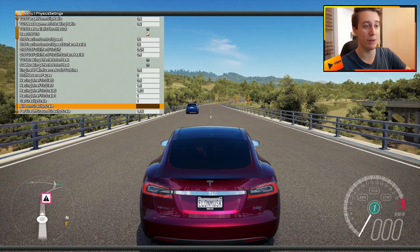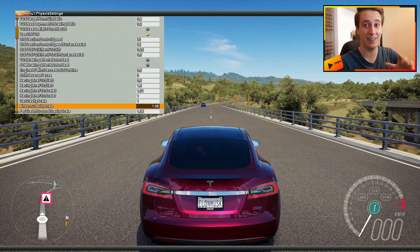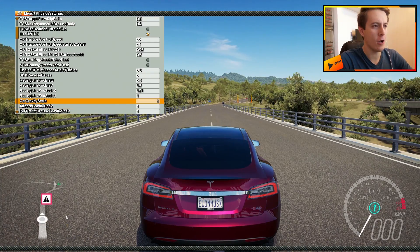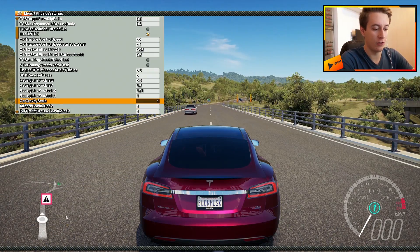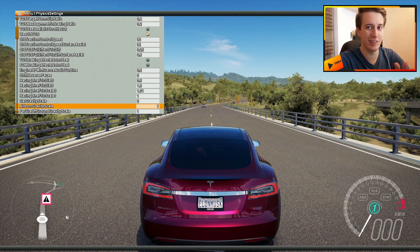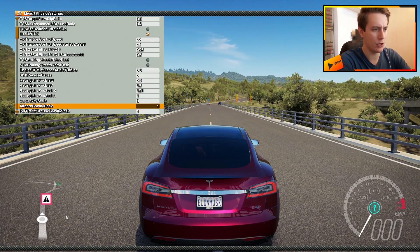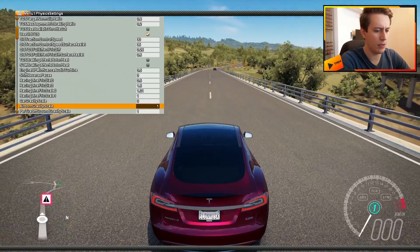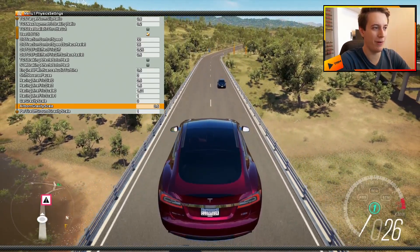We're gonna hit up the menus and change our gravity scale. This is actually possible — car gravity scale, we're gonna put that down to zero so gravity does not affect the car at all. The game is already noticing something is a little different. Airborne gravity scale — we're also gonna change that one to 0.6. There we go.